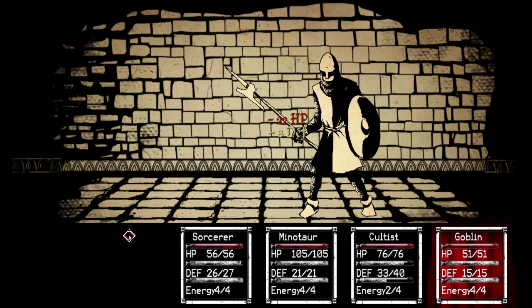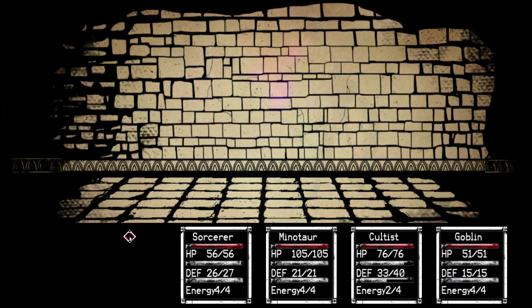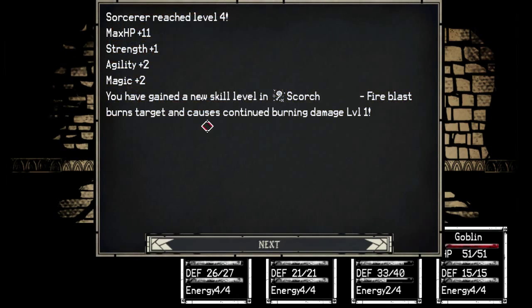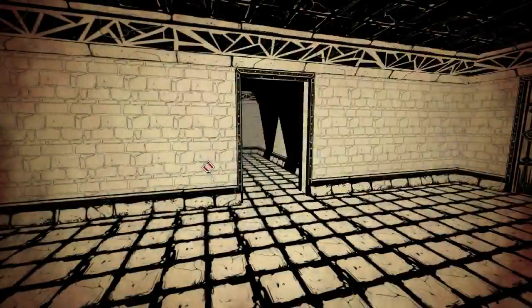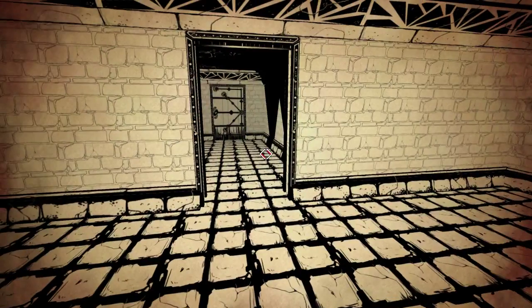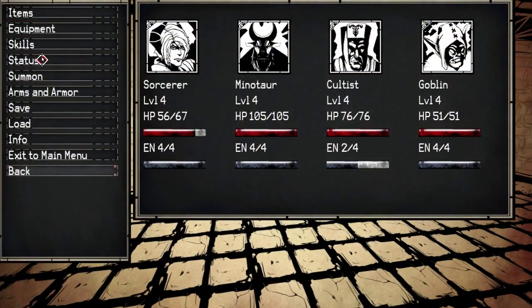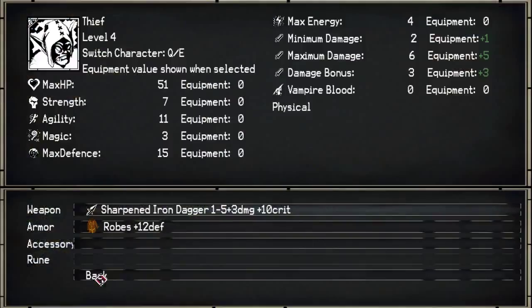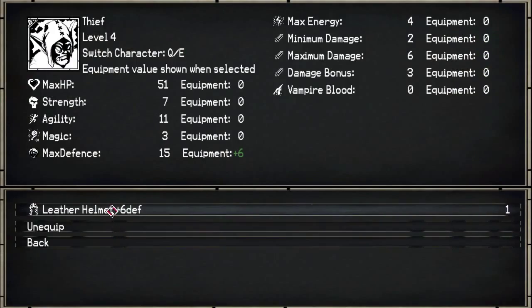Maybe the difficulty will ramp up near the end of this one. The bosses are certainly something, but this was nothing. I leveled up - I have Scorch now. I'll equip that on somebody. Who needs a helmet? Not you. You need a helmet. Here you go.